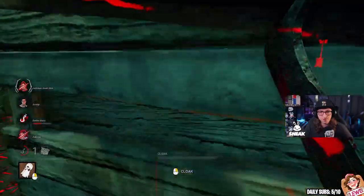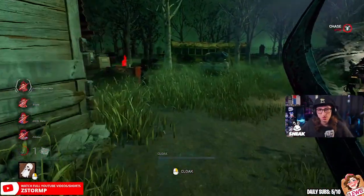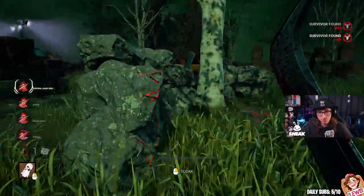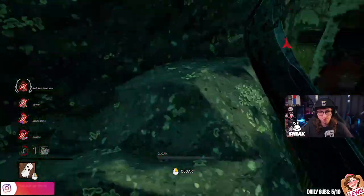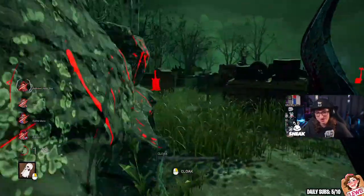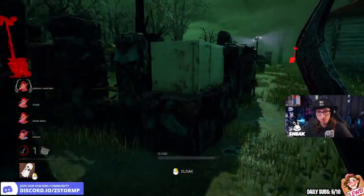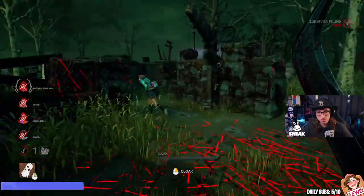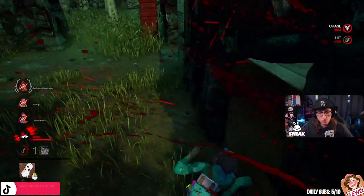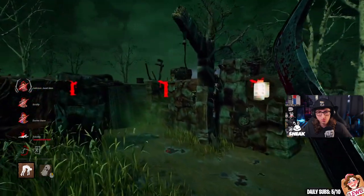Alright, Dwight's there. They're most likely healing, so I need to go back to the hook — put a little bit of pressure on them. They're all there, they're all going to be healing. I need to zone them as well. Not afraid of the pallets — nice.